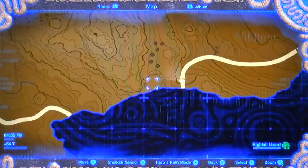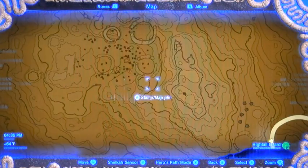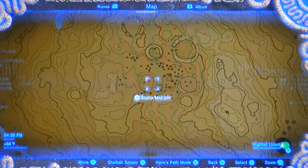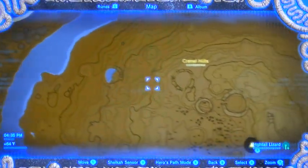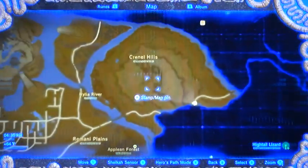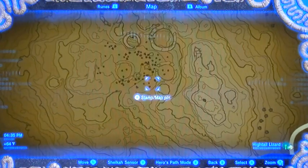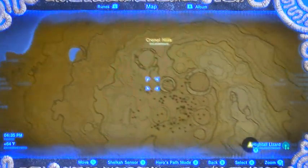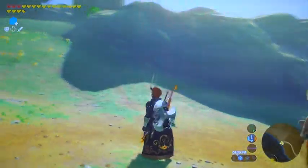So what we're gonna do is we're gonna visit all of these little circles on the map — those are all hollowed out tree stumps. I call this area Sleepy Hollow, for a reason. They're all Sleepy Hollow tree stumps. The reason for this is there is a shrine in one of these, and there are a lot of Korok seeds in the area. Lots to do — let's get to it.